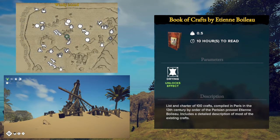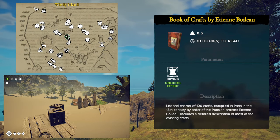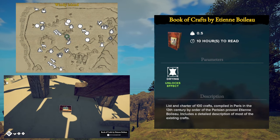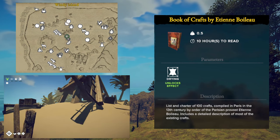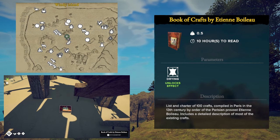The Windy Island has two skill books on it. The first is for the Drying skill and it is called the Book of Crafts. This one is pretty easy to find — it is in the center part of the island at the encampment underneath a destroyed windmill.